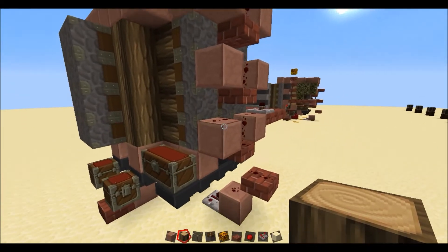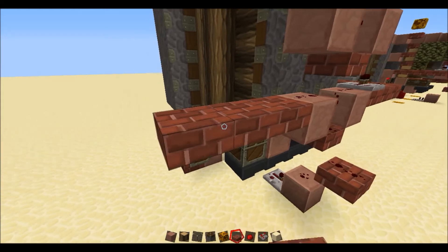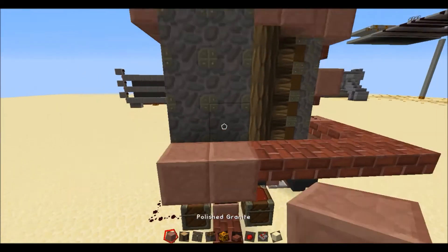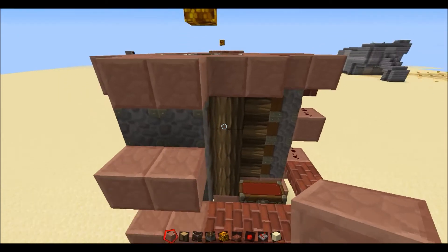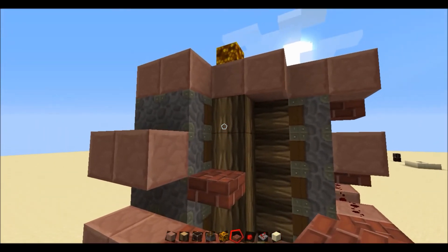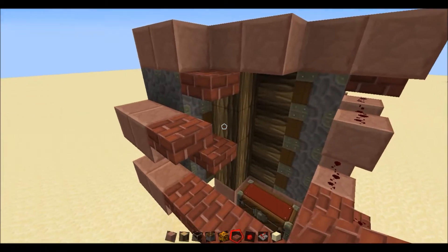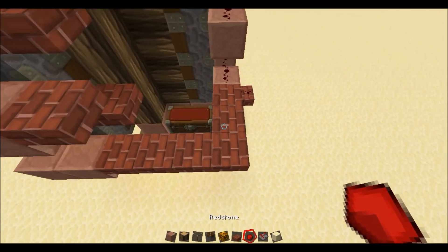Now around here, you want to do the same thing. Pull these out and then go down here. Solid blocks, solid, and here. Same thing with slabs. And there. And there. And redstone all along here.